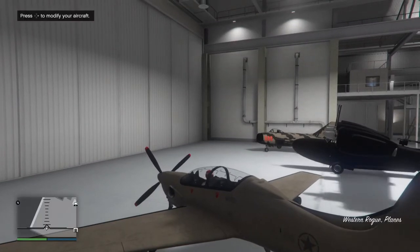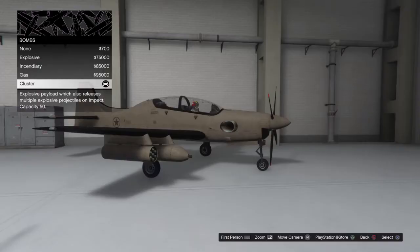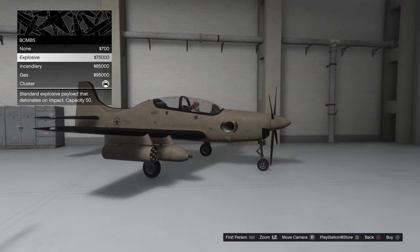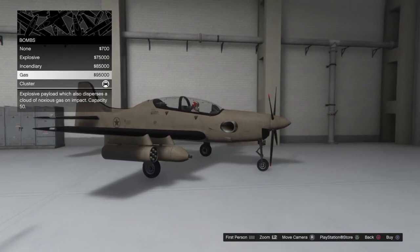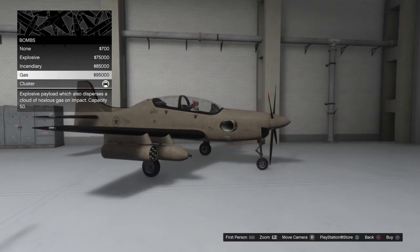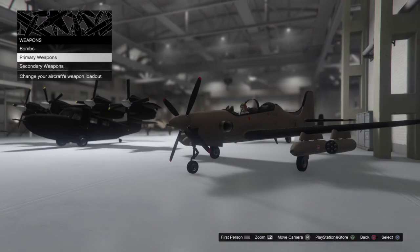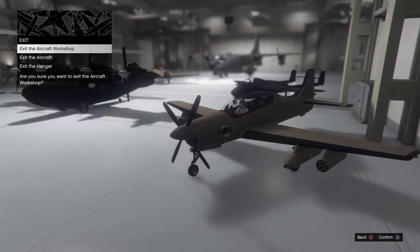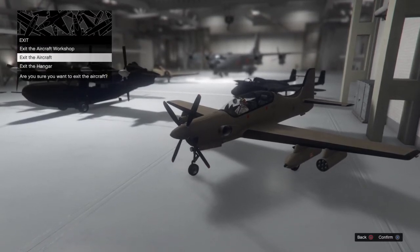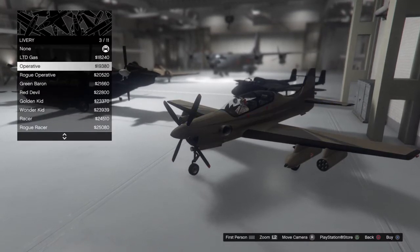You pretty much don't want the cluster bombs - I will be changing those. If you buy the cluster you have to have a direct hit on your target otherwise they won't die, so the best bet is to use explosives - they kill right away. Incinerator is pretty good if you're trying to catch opponents on fire. Gas is really good too if you're trying to enclose people and drain their health. I switched mine back to bombs. You can have explosive cannons, bombs, primary weapons, and secondary homing missiles, which makes this the best jet to buy in my opinion. For the price this jet is number one.